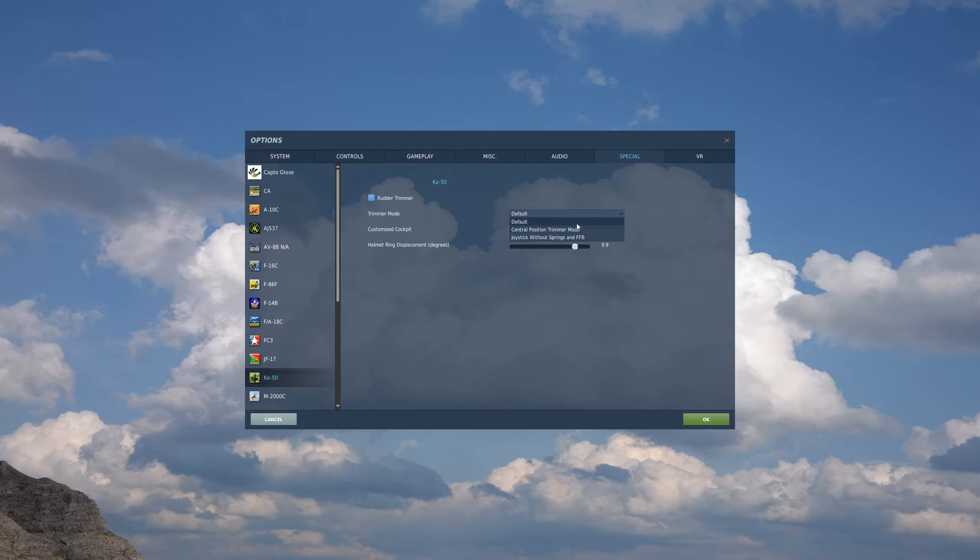You access these by going to the main menu, Options, Special tab, and the Ka-50. The default mode requires you to release the stick within 0.5 seconds after releasing trim, because at that instant your autopilot starts correcting to the new parameters — pitch, bank, and heading hold. This also sets your new in-game neutral stick position from which it'll move your stick in the future.